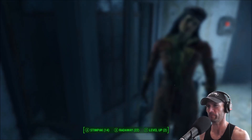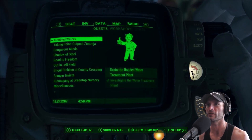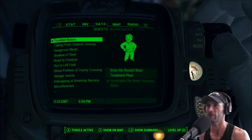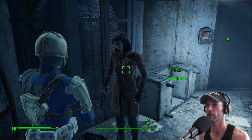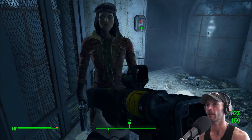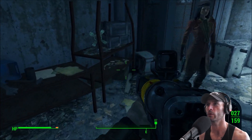We are still in the water treatment plant, in the middle of this mission. What was the mission called? I keep pressing the wrong buttons — Troubled Waters. We are going to drain the flooded water treatment plant, so let's get to that right now. We've got Piper here. Let's get back into first-person mode.